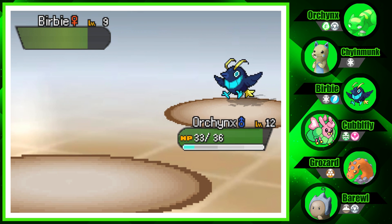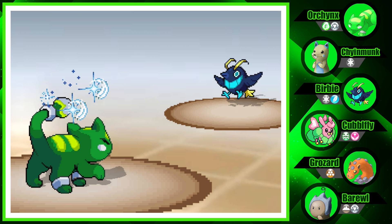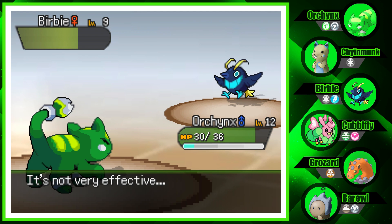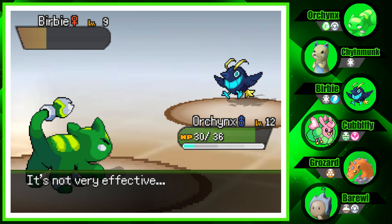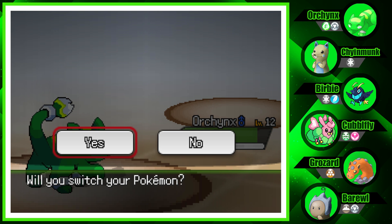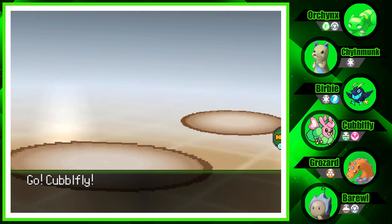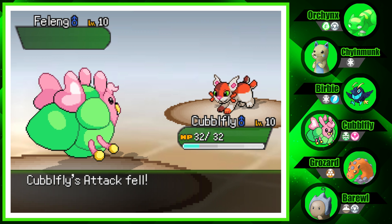Let's go for Leech Seed. It keeps using Quick Attack — fine, let me win! We get three HP back from Leech Seed, that's pretty good. It goes for priority attack again, not a problem. Scratch does nothing to us. What was that — a feline? Let's try Cubfly! It has Intimidate. It's probably a physical attacker. Struggle Bug!